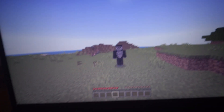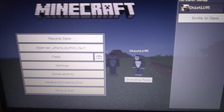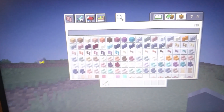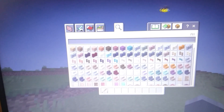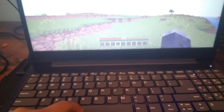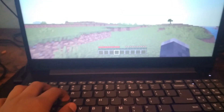So yeah guys, we fixed the input delay and I'm going to show you the game real quick. Here is the inventory check again — as you can see my blocks are actually staying within my cursor, so there's no input delay. You probably haven't seen this since the recent updates. It's sticking to my cursor and everything is going normally, and as you can see it has literally no input delay at all.